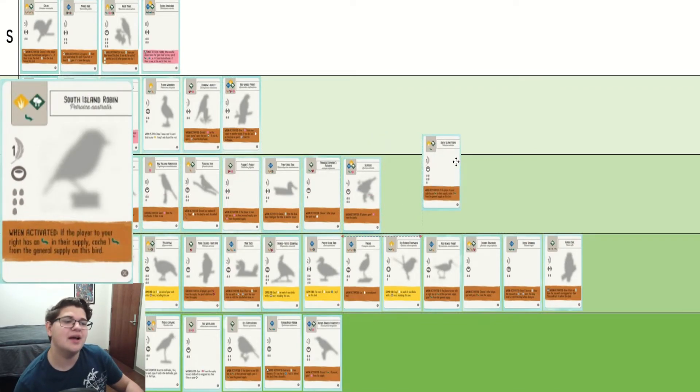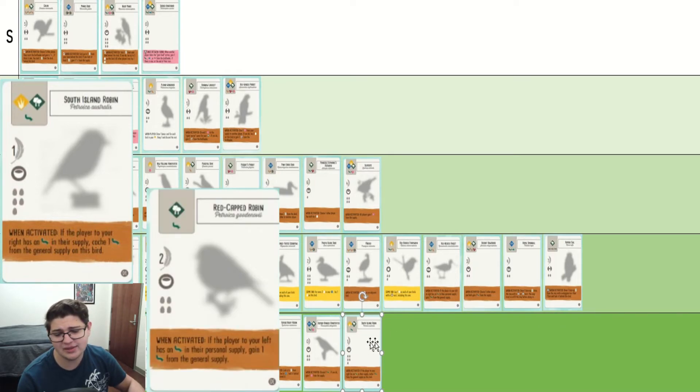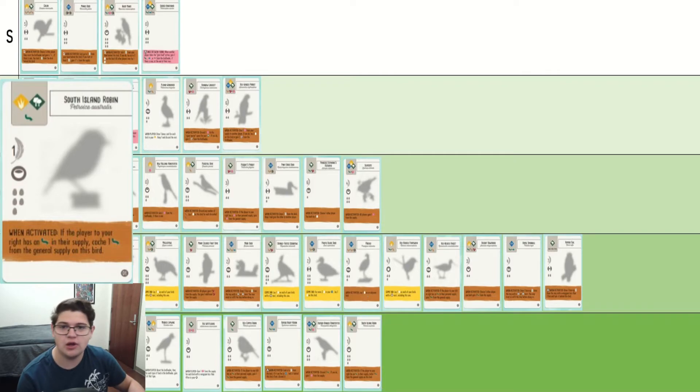South Island Robin — I did not know this bird existed, which is probably because every time I've read the power I'm like, man, that's bad. Even if this bird said 'may cash,' I would still say it's very weak. It is still maybe a little better than the Robin because it can go in the grasslands, but this is not a good bird.